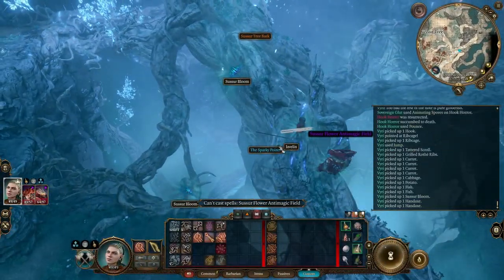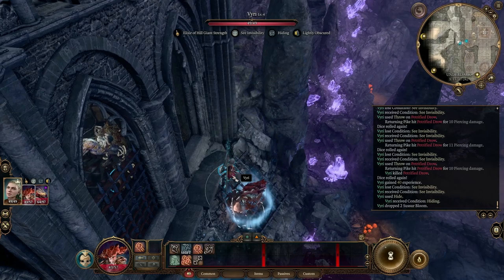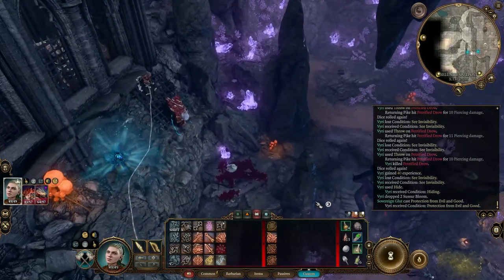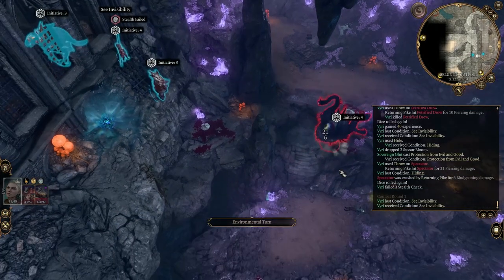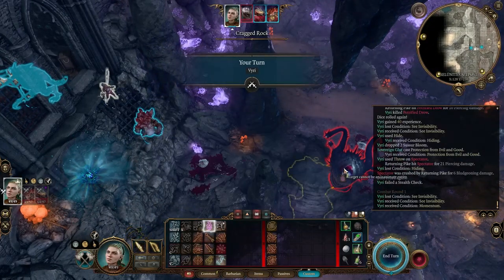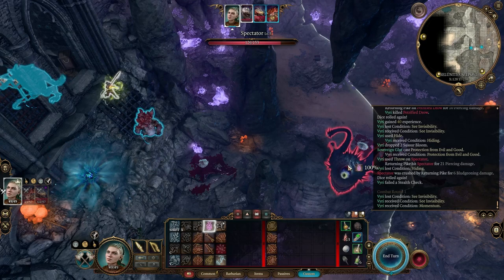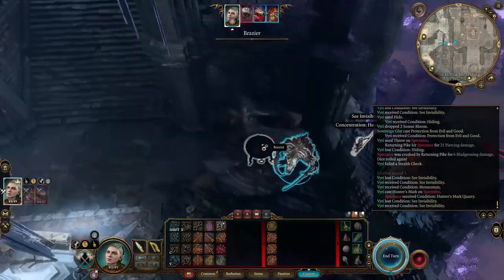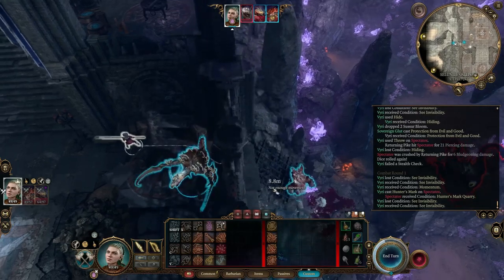After the fight we recover all the thrown weapons and grab the sussur bark. Then I head over and fight the spectator — this was reckless. I would recommend doing this fight at level five minimum as the spectator can do a lot of damage and also paralyze. Ignoring my earlier advice I throw the returning pike out of combat here — fortunately it returns. I used Glut to cast Protection from Evil on my character, but I could have easily died or Glut could have been killed. I kited the spectator into the outpost so I could mostly ignore the drow, then mopped up the remainder after the spectator was dead. I smashed some petrified drow before the fight. You can break out the spectator-controlled drow by damaging them, but I find they die quickly and trying to break them out puts me in a bad position.